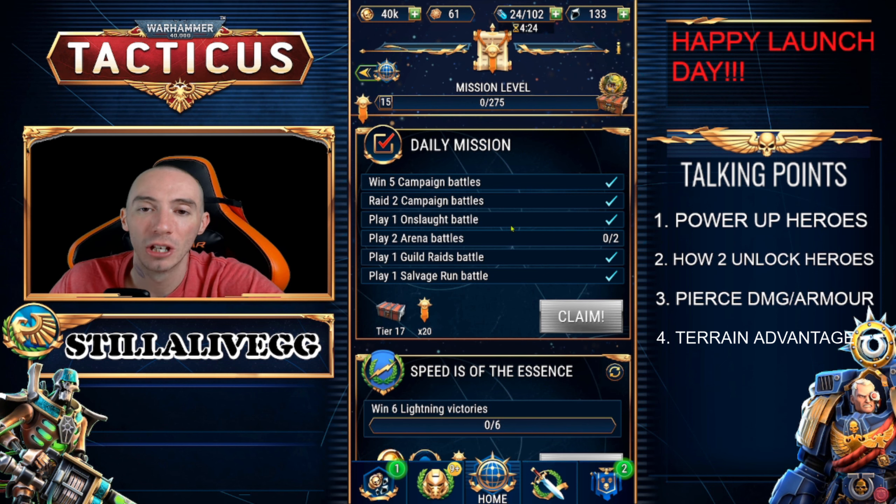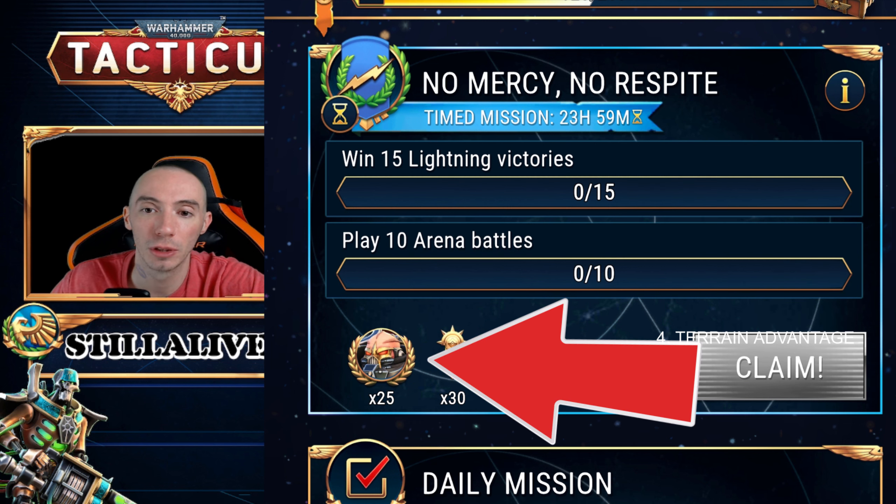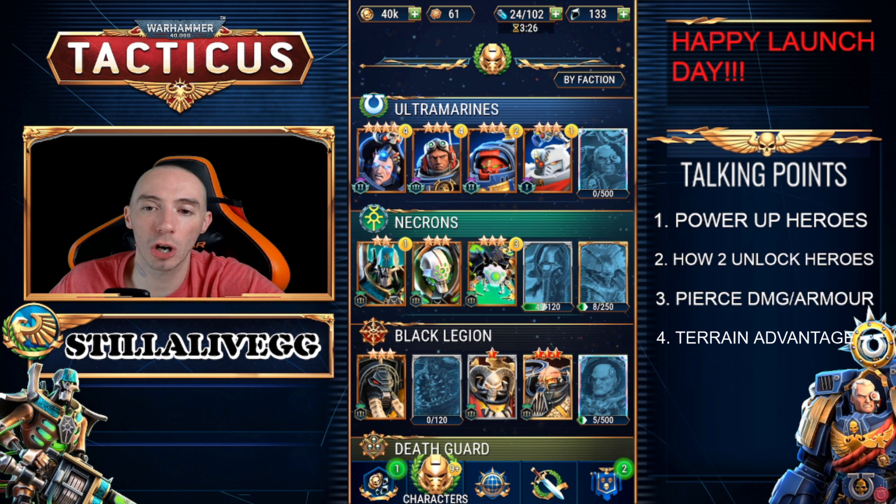The next thing to talk about is missions. As you're progressing through the game, sometimes timed missions will pop up. These need to be your number one priority because they are timed and they'll give you really good rewards, usually some hero shards.